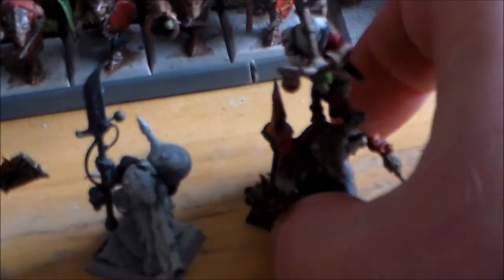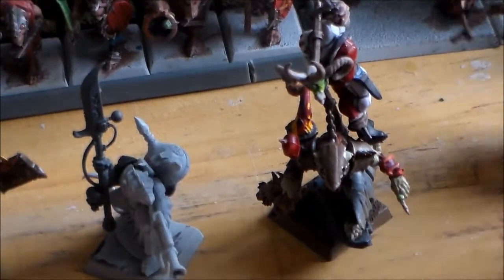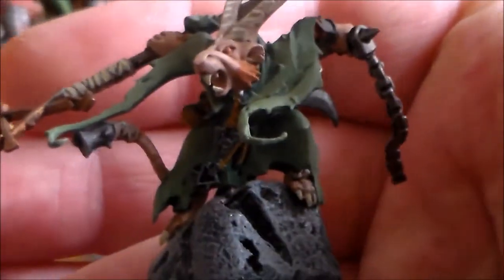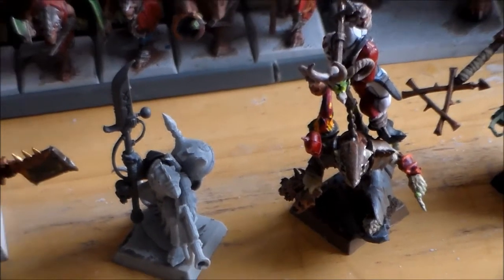First off I have this guy — everyone might remember him — my zombie Skaven Warlord. I counted him as a Warlord and he comes in at 90 points. Then the next guy is this one, my other undead Skaven project, the Grey Seer. He's really expensive — he comes in at 240 points and you don't get to take any upgrades for him except for the Screaming Bell, which I don't have. Those are the two lord choices that I have.